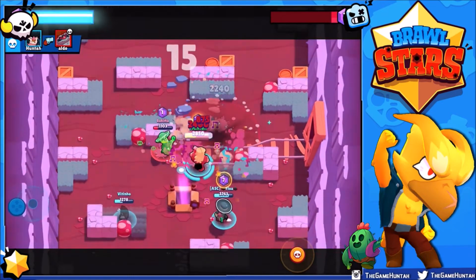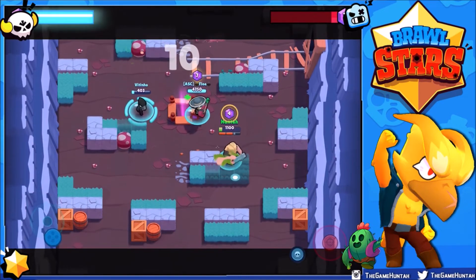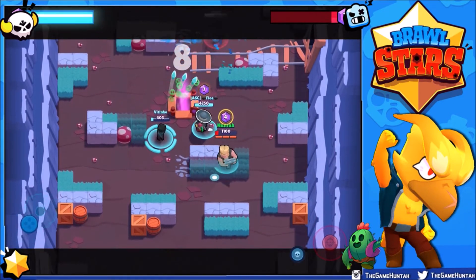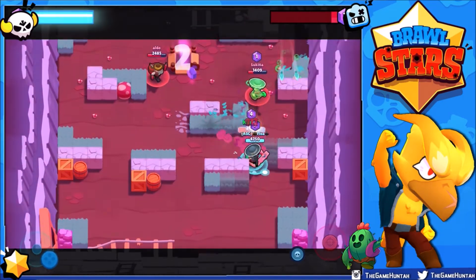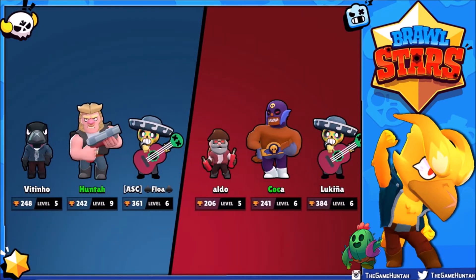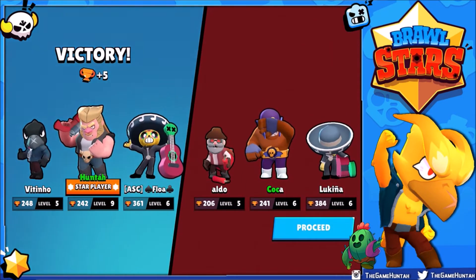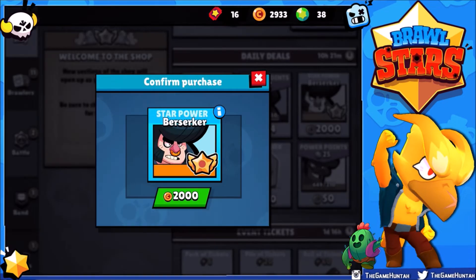Bull is still the most reliable tank in the game. Let's take care of both if possible — nice! We're winning this battle, just a couple more seconds to go, and this is using Bull without the Berserk star power. We need to stay away and... victory is ours! This is not my favorite way to use Bull — I like to use him as an aggro character. The game was really fast and I couldn't get rid of the gems I was carrying.